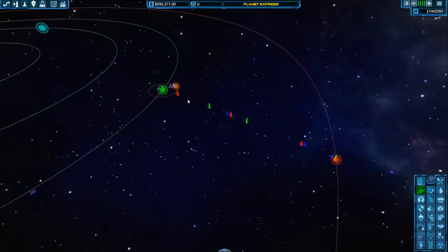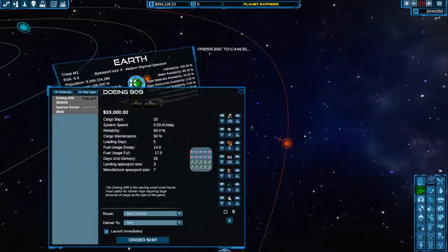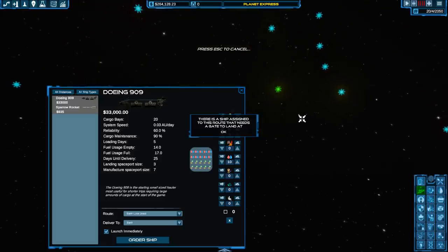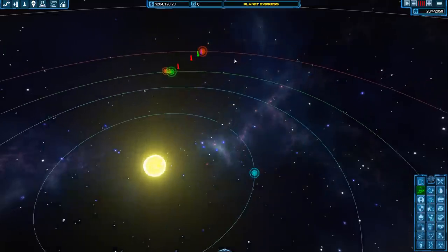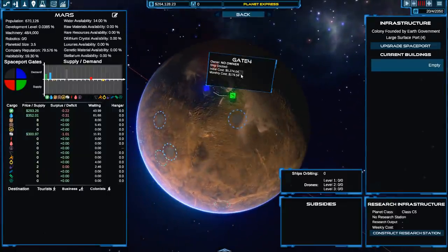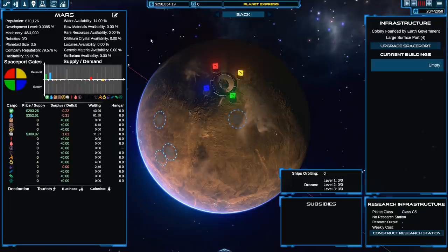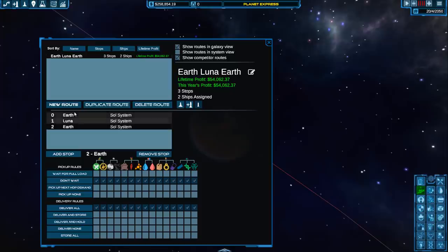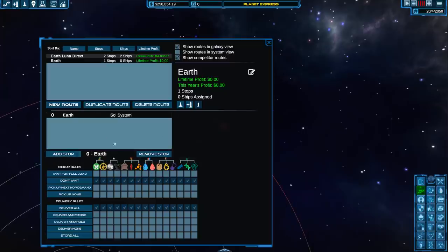Everyone's on this bandwagon of sending some water to Mars. I would like to be on that bandwagon, so let's go ahead and make ourselves a route. Going from Earth to Mars — but I need a gate first. I have to build a gate over here on Mars before I do that. There is an open spot for me, so I'm going to buy that gate — at least it's a gate for $52.74. Oh, that's cheap. So now I have a gate on this planet, which means we can now do the rocket thing. Let's do the route from Earth to Mars.